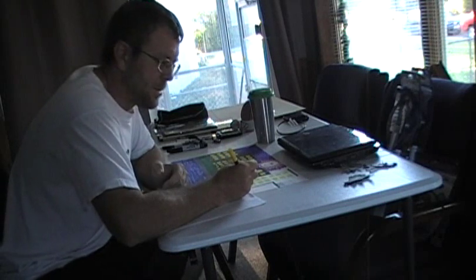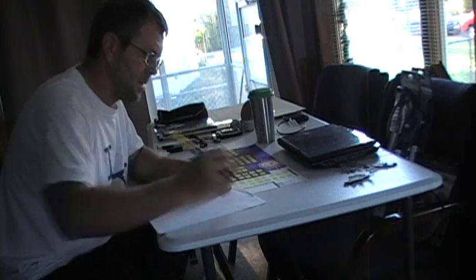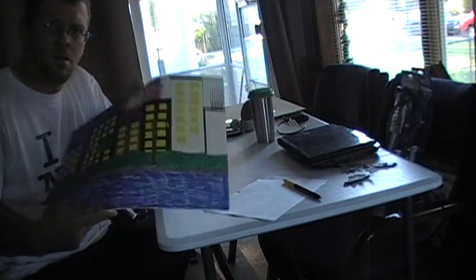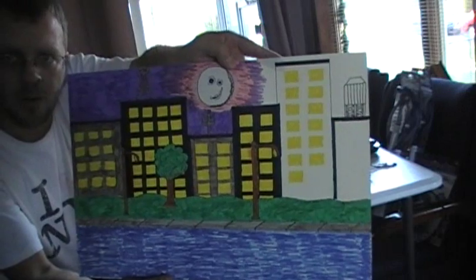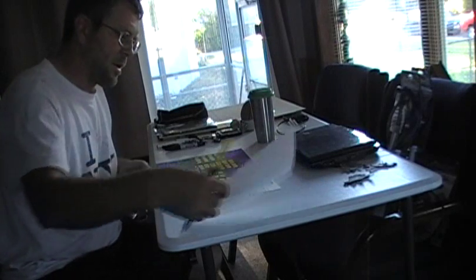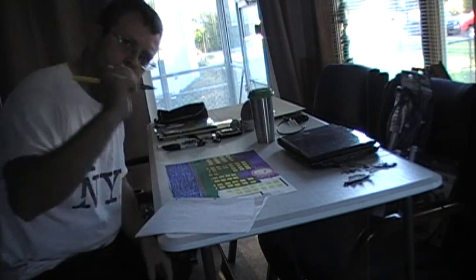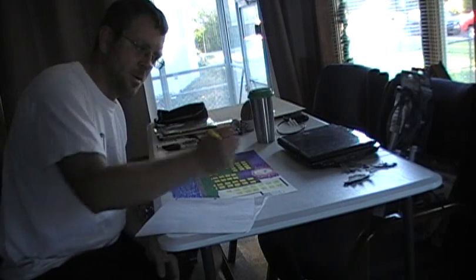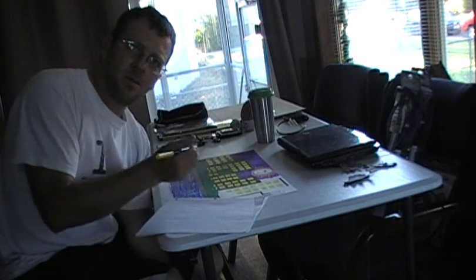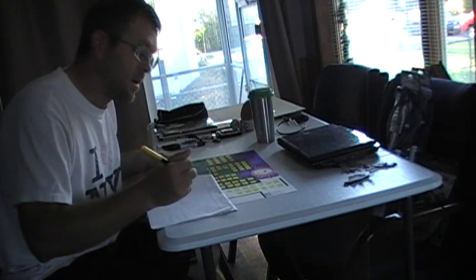So I'm on day two of making the background for the video game, and the most annoying part is drawing in all of these windows for the background. Besides that, the markers I chose tend to bleed into the other colors, so I have to put a piece of paper over the top of it so my hand doesn't get all colored up and so it won't bleed over into the white areas until it gets completely covered. That's the most annoying part about drawing this so far, but hopefully the end results will be basically what I want them to be.